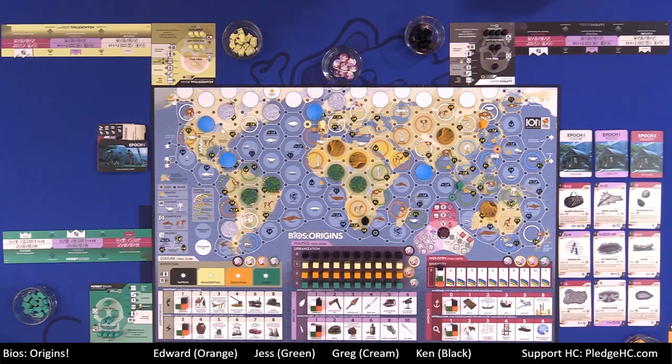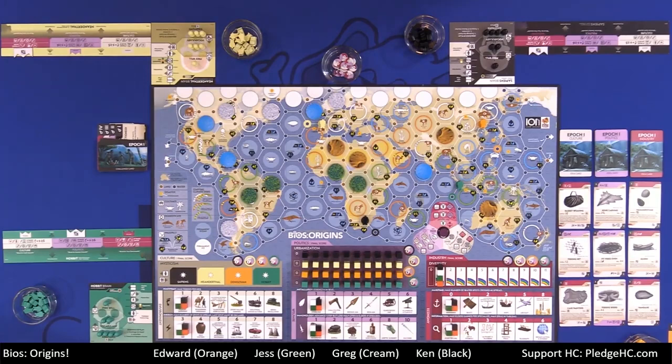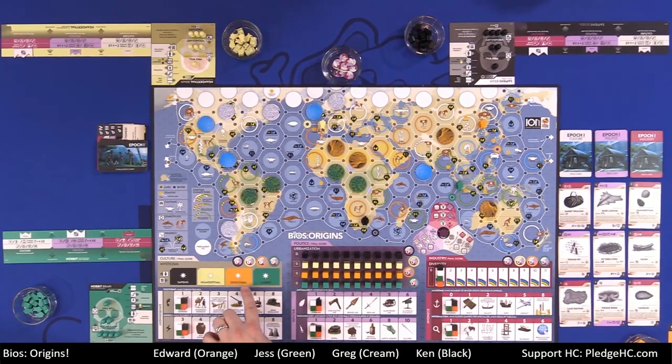You get victory points for any accumulated in a given discipline at the end of epochs one, two, or three. For culture, you score any pawns in your mysticism pool plus the value of where you've advanced on the two check tracks plus any accumulated victory point chits. For politics, it's accumulated victory points, how many cities you have on the board, and where you are on each track.